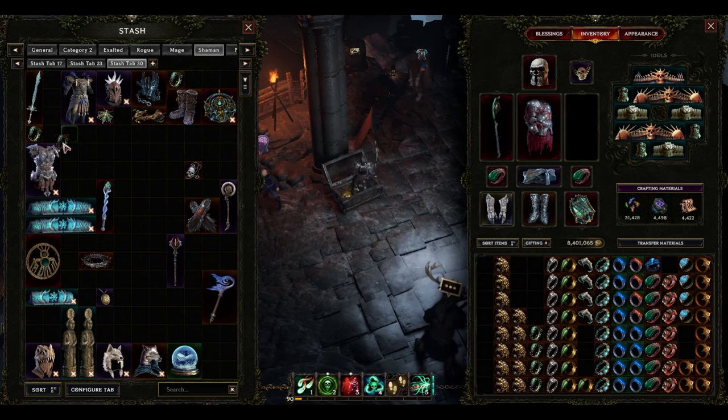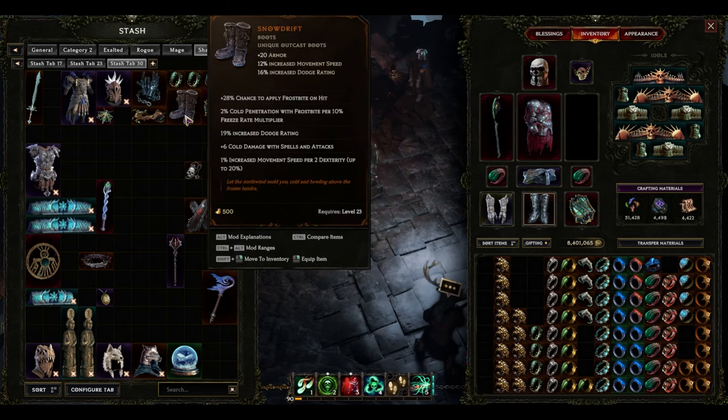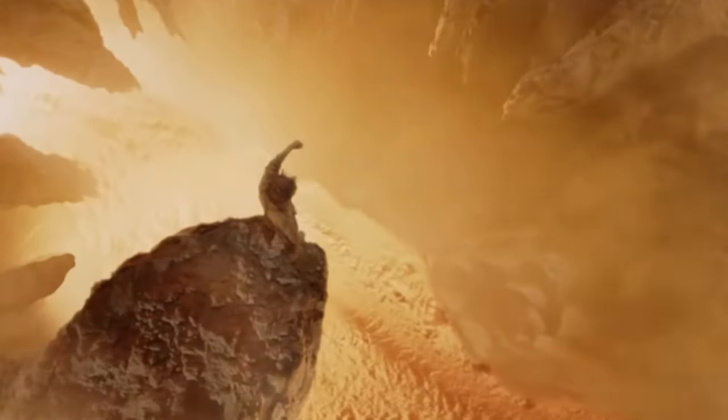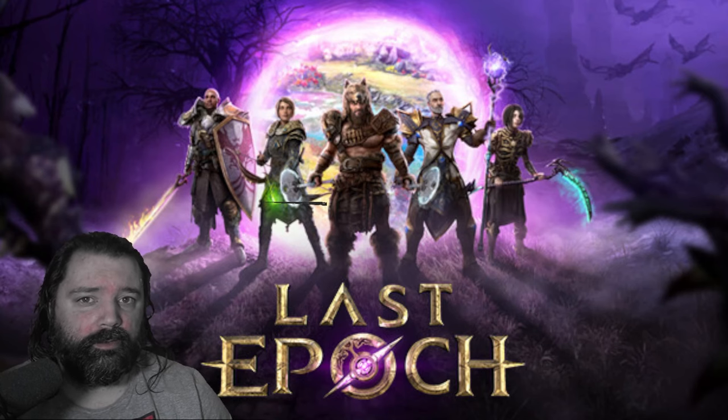2 Silver Fronds had legendary potential, and believe it or not I do have a build that uses these — it's a Cold Minion Sprigganform build which I haven't shown as a video yet due to its high build cost, but it's a lot of fun. 8 Quicksilver Rings, 2 of which had legendary potential, added to the heap of metal at the bottom of the hole. They aren't terrible, but being a lower level ring, I already had several of these since I've been playing since beta.